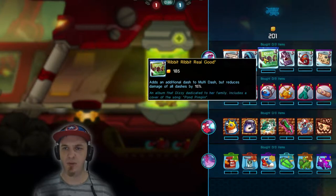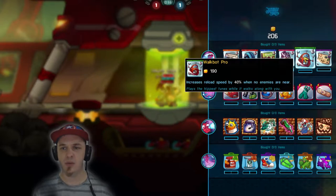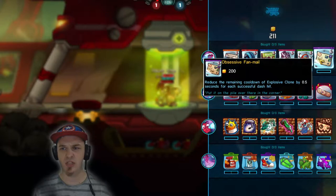You can get an additional dash, but reduce all the damage of the dashes by 15%, which is kind of okay. Increases range of last available dash by 25%, increases reload speed by 40% when no enemies are near, and then reduces the remaining cooldown of the explosive for 0.5 seconds for each successful dash hit.